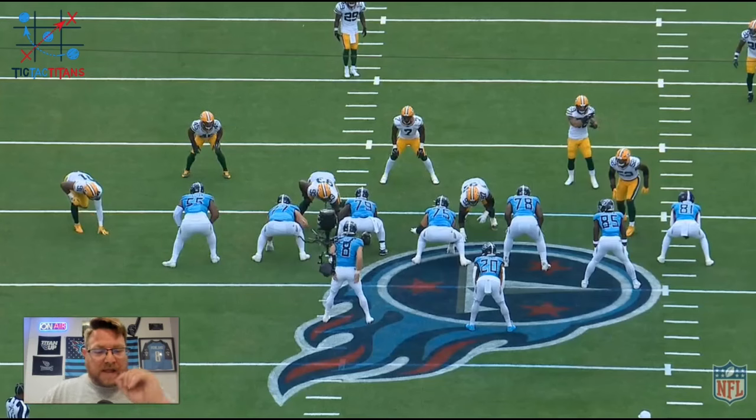What's going to happen is watch when Latham gets out of his stance — he's going to shoot his outside hand. And when he shoots his outside hand, he doesn't do it because that's his plan. He's trying to fake Preston Smith out. So when he shoots his outside hand, it's going to make Preston Smith think, okay, I can beat him inside now. He shot his hand too fast. But Latham is playing him here, and he shoots the outside hand on purpose to make Preston Smith come to the inside. And J.C. Latham is expecting that to happen and has him completely fooled.